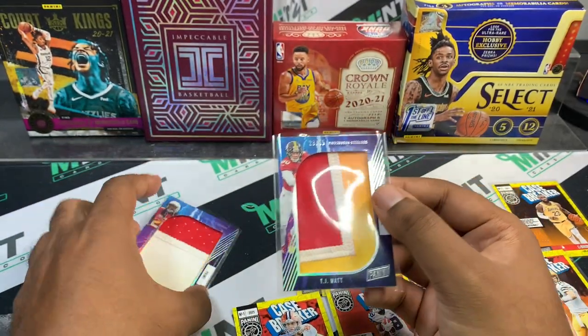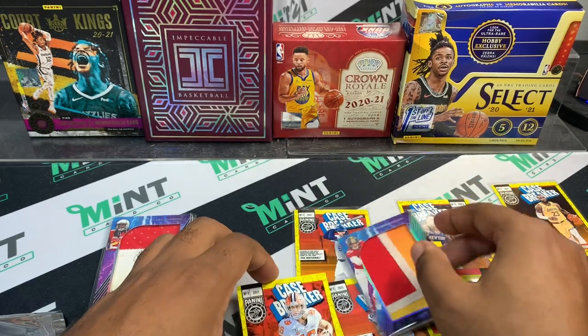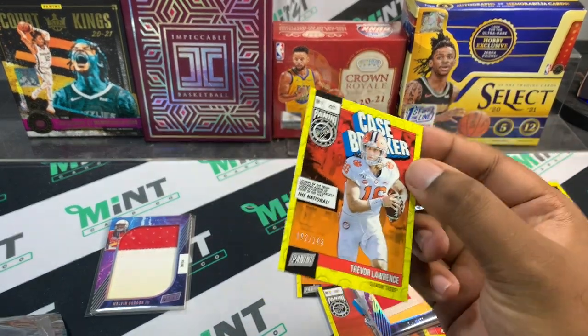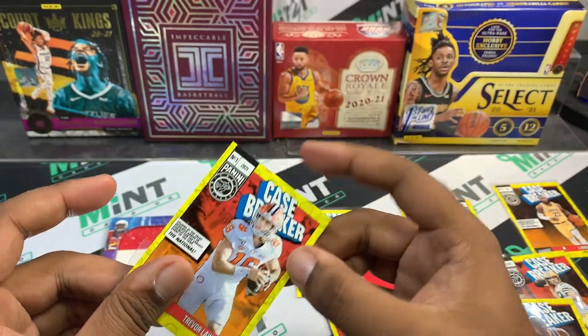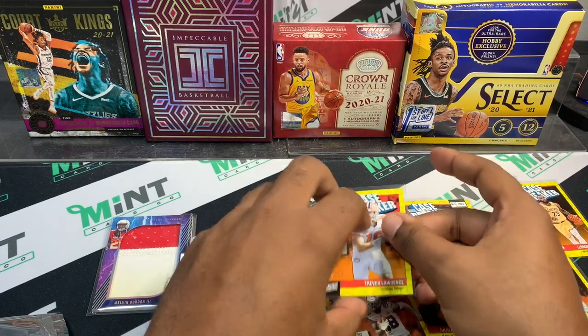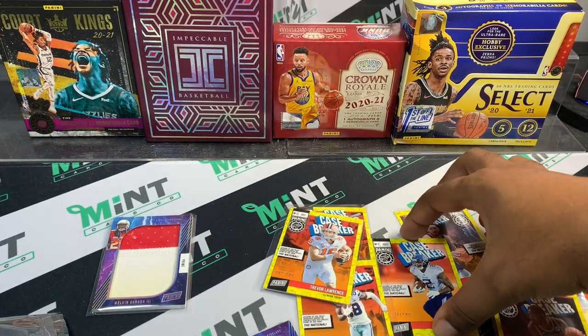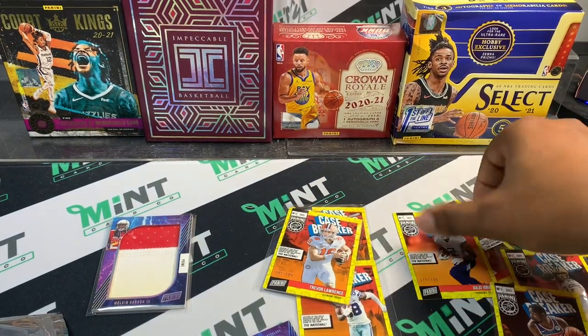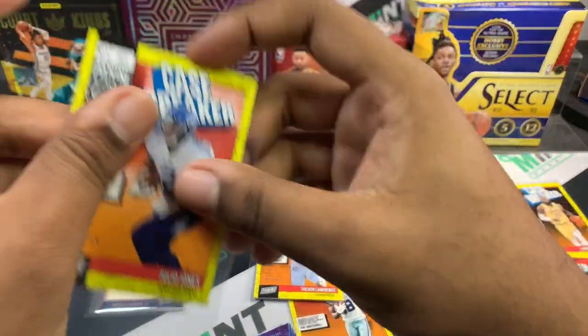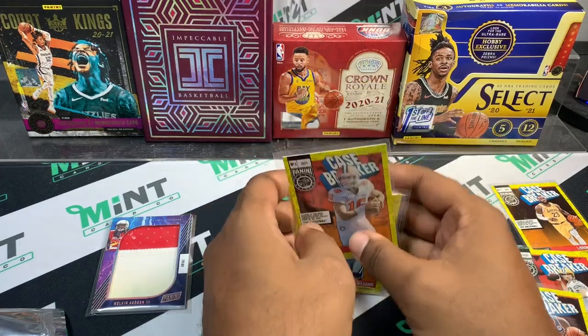Quick recap — let me get this in a sleeve. I'm sure someone out there would love to have this card. It will be on eBay — check the listings, they'll probably be live after you watch this video. If anybody's interested in anything, please check out Mint Card Code on eBay — we sell thousands of singles as well as graded cards, so give us a shot, you won't be disappointed.